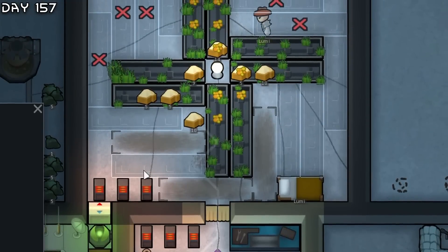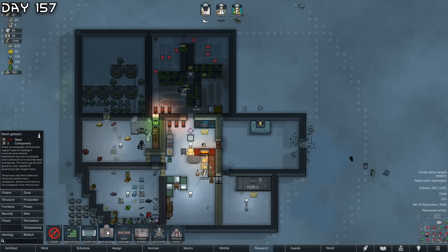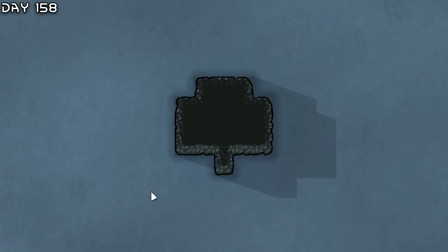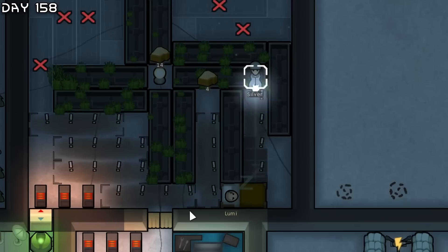Another compacted plasteel meteorite - will be very useful in the future. Cargo pods with kibble - let's construct more hydroponics once Silver is sealed up. I'm not sure if I want to do this, but getting mechanoids I would have to get a mech recharger and mech gestator dome.